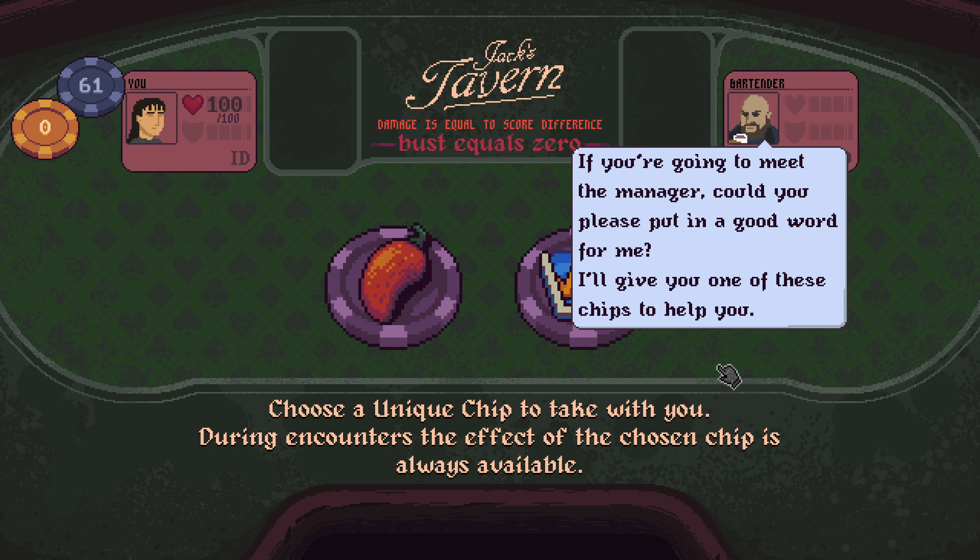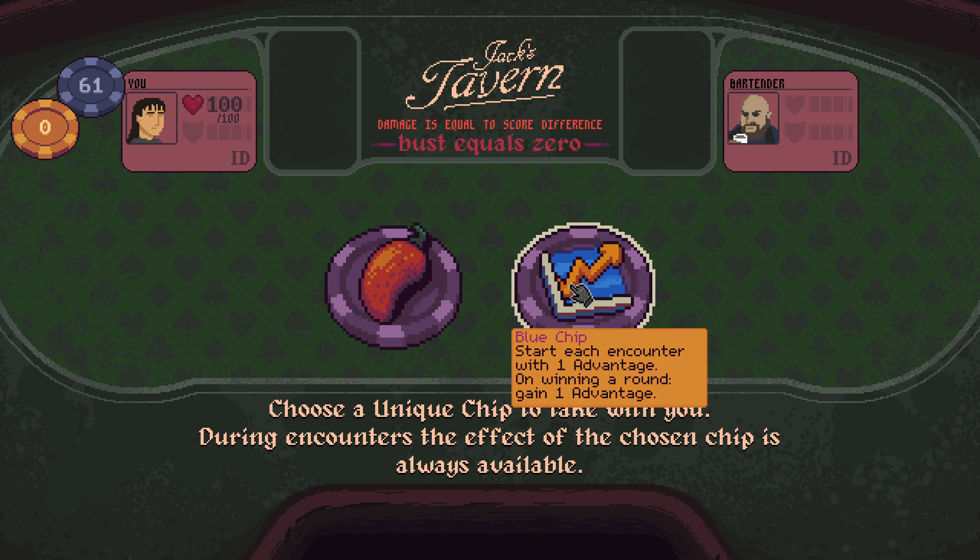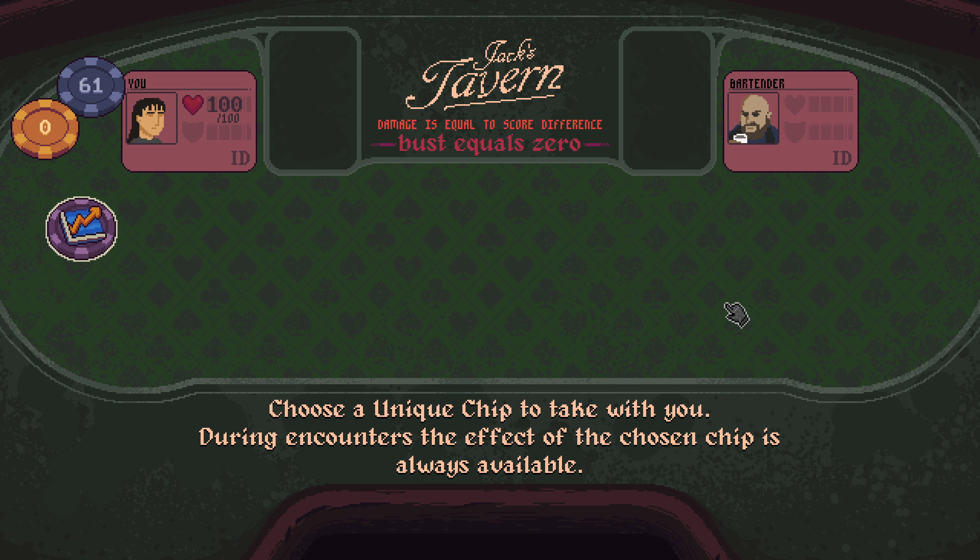You're going to meet the manager — could you please put in a good word for me? I'll give you one of these chips to help you. Chipotle pepper — interact: take four damage and gain one advantage. Blue chip: start each encounter with one advantage; on winning a round, gain one advantage. Give me that.